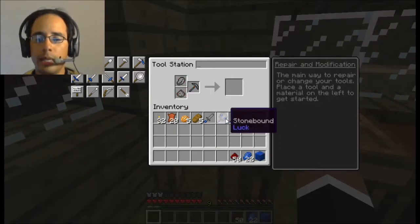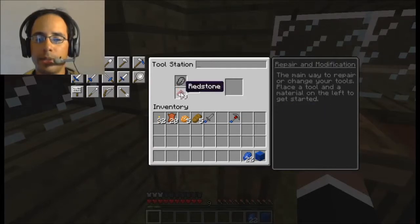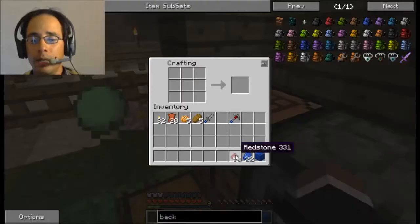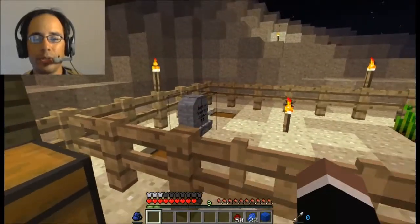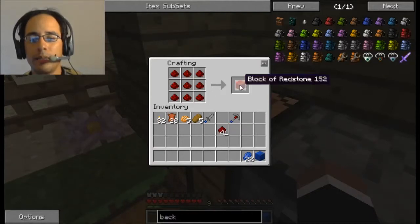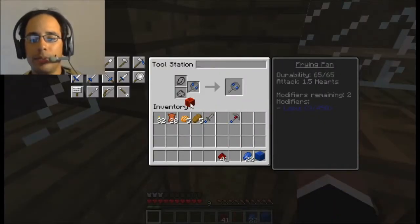I'm going to make this a little bit more here and add to my frying pan of justice. I need a block first - gotta make a block. A mob shot me right when I was doing my stuff. Make your block, boom. I'm going to leave the dagger the way it is, I don't really care about the dagger; it was just fun to make. Got my block - wait, I can't do it for that thing. Can I do it for lapis? Oh yeah, you can - lapis is working in here. I don't really need a lucky frying pan.